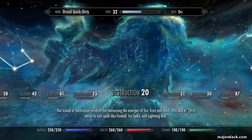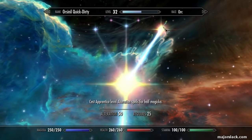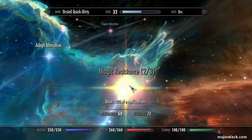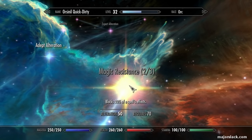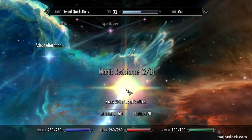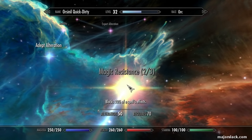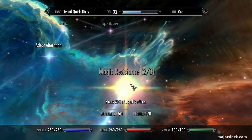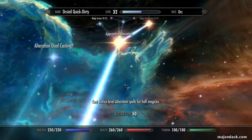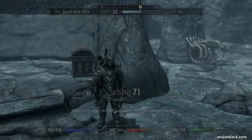You can make that even better by going up this branch and getting up to Aspect of Terror, but it's not really necessary. Finally, Alteration — this is entirely to get the magic resistance perks because I don't use Flesh spells. I'm actually reaching the armor cap without using Flesh spells: no Oak Flesh, Stone Flesh, or Iron Flesh. I'm just putting points in the Alteration skill tree to get magic resistance — first 10% at level 30 and then another 10% when you have Alteration up to 50. That's a total of 20% magic resistance from these two perks.